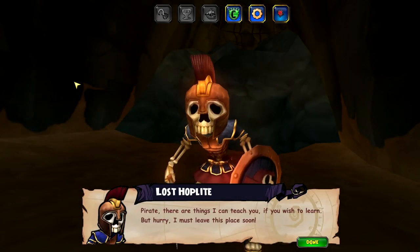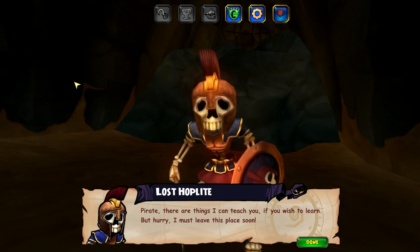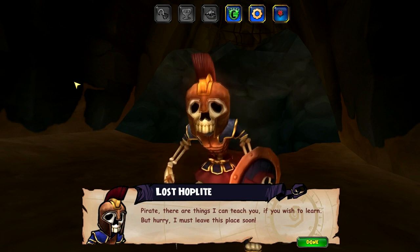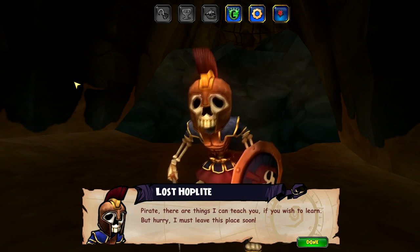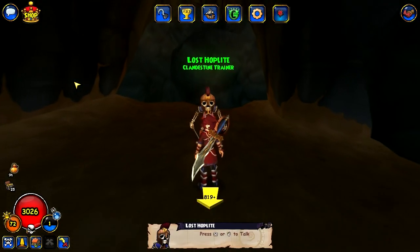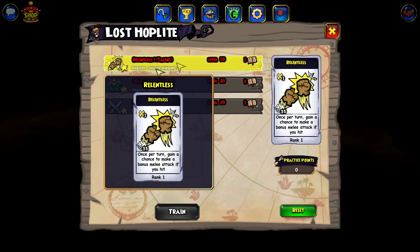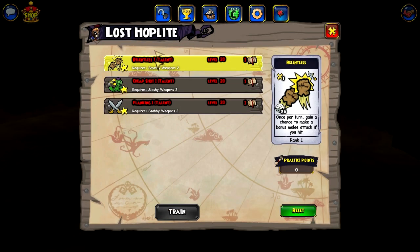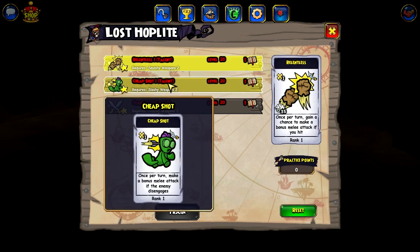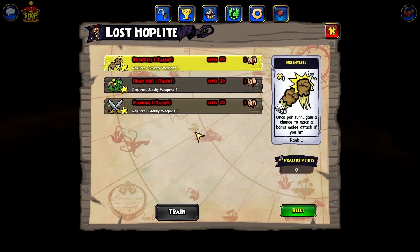What is up fellow experiencers, KB here! I actually found it. The trainer says: 'Pirate, there are things I can teach you if you wish to learn, but hurry, I must leave this place soon.' He has Relentless 1, Cheap Shot 1, and Flanking 1. That is cool!